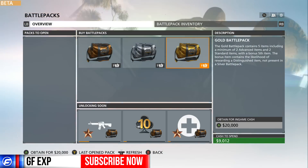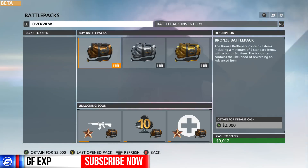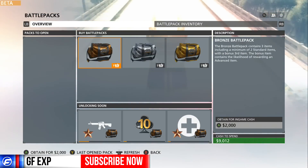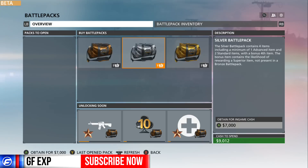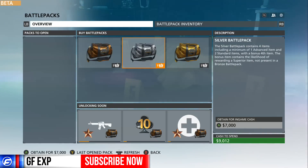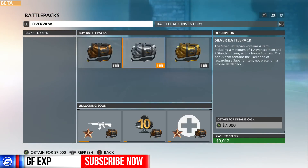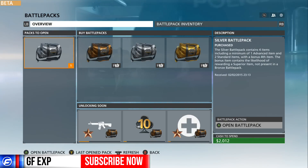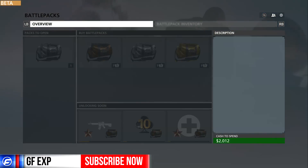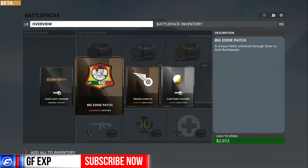We don't have 20,000 to buy a gold pack, that's pretty crazy. We do have 7,000, so let's get the guaranteed advanced item and buy the silver pack. We'll buy another bronze pack too — we have enough. Alright, so we got a flashlight and a new patch — what the heck, it's called Spaghetti Big Eddie Spaghetti! A graphic shape patch, that's pretty cool.